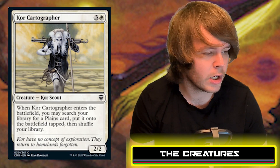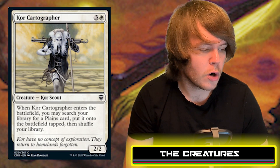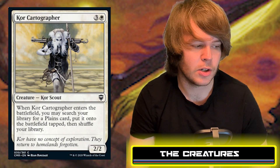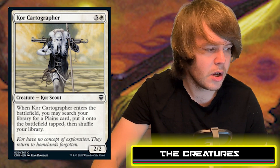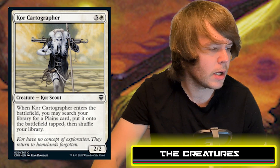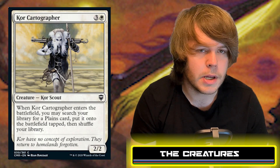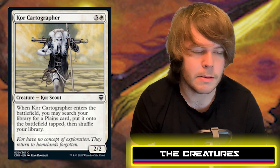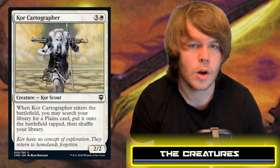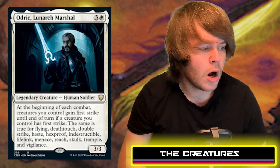Next is Core Cartographer — a 2/2 costing one white and three generic. When it enters, you may search your library for a Plains and put it onto the battlefield tapped, then shuffle. That's probably white's only source of creature-based ramp outside of mana rocks. It's a bit frustrating for white players since green gets Explosive Vegetation for the same cost, fetching two lands instead of one.